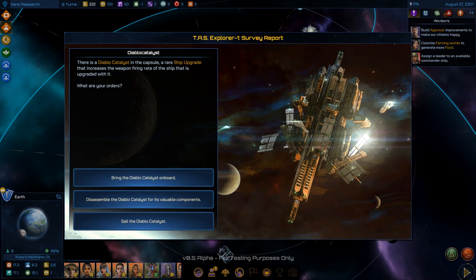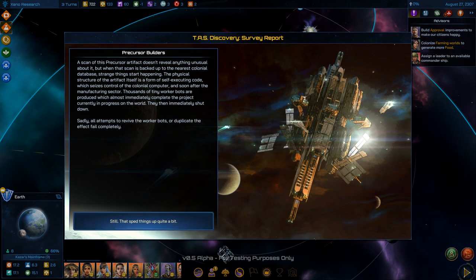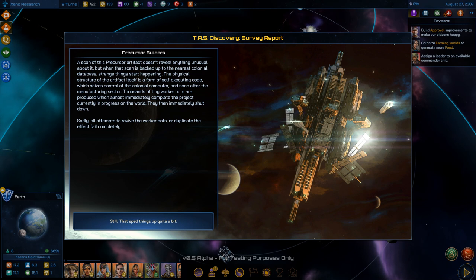Another Diablo Catalyst event — I've seen this one before. I'll take the money this time. Another precursor artifact scan that seizes control of the colonial computer — I've already read this one too. It rushes whatever is being built on Earth — unfortunately it was almost done anyway, so that was a waste.